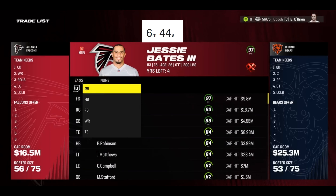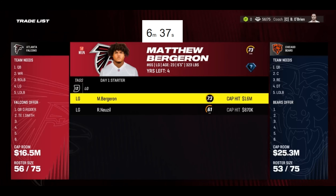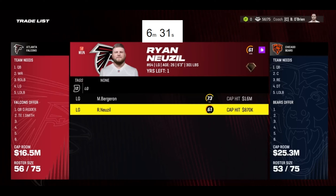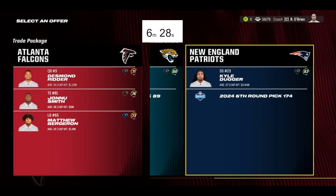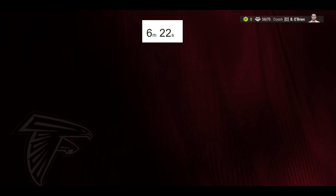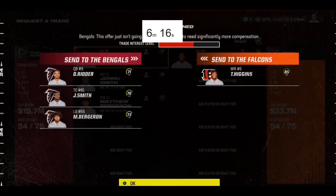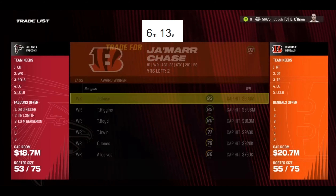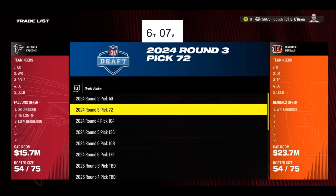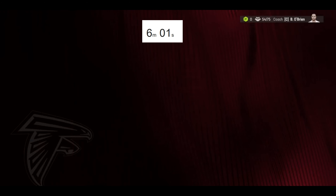Got quarterback figured out. I'm gonna look to trade Desmond Ritter now. We're good at running back, we need some receivers. I'll trade Johnny Smith to see if we can get some receivers. Guards we're good, offensive line we're good in general. This guy's young so I'm gonna trade him. Can I get Zay Jones, Kyle Duggar? I think I can get more than that. Can I get Tee Higgins for this package? Maybe if I throw in a second rounder - okay, there we go, we get Tee Higgins.